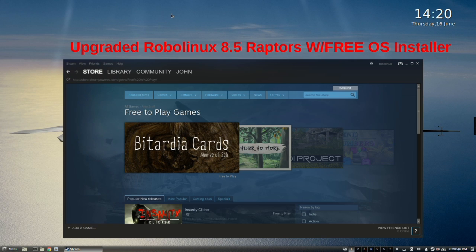I won't go into much more detail about the hundreds of improvements we've made in version 8.5, like fixing Oracle's broken VirtualBox app key, etc. Instead, I suggest you download any of our eight Raptors on SourceForge for free, install them for free, and you'll be blown away by the amazing speed and stability.